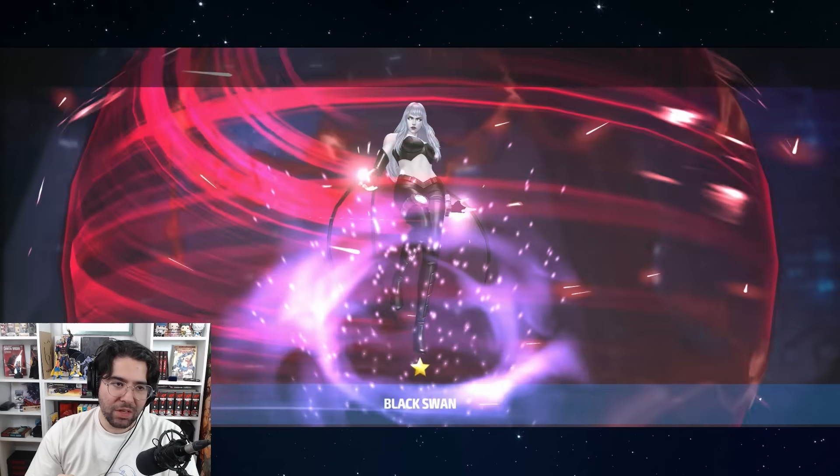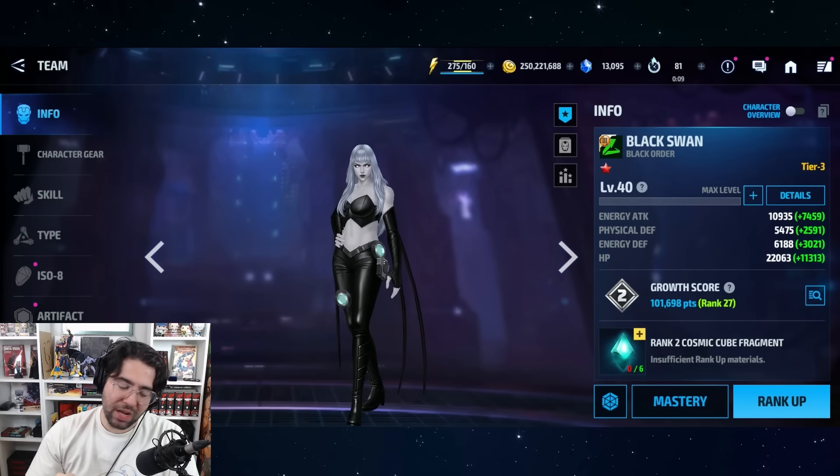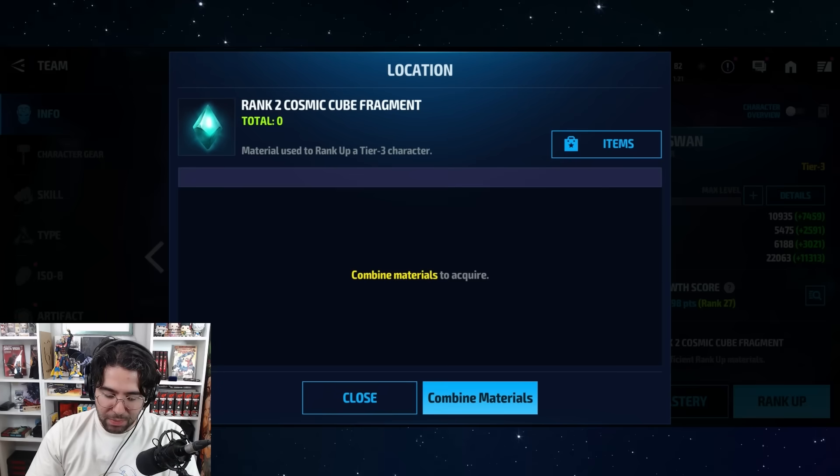We do need speed records to do her mastery, so keep in mind if you're looking to Tier 3 a speed type recently, you're going to have to put that on the back burner for Black Swan if you want max mastery. Get her to level 70 and then really dip her toes into PvP, because she's probably not going to be too potent in PvP until she can at least get that Tier 3 level 60, if not 70.